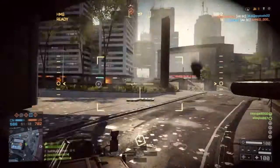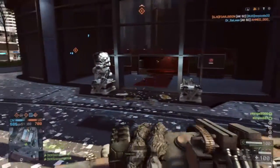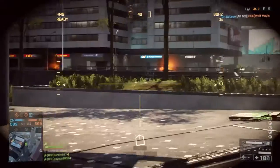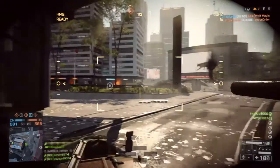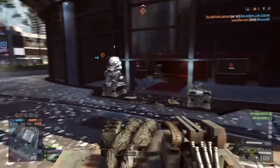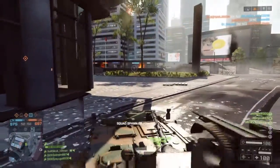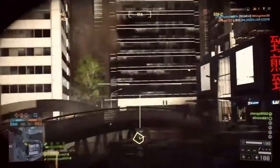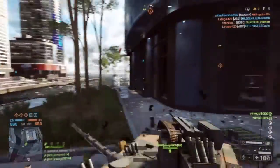If you're hiding behind a concrete slab and it's all you've got for cover, there's nowhere else to go, and it gets blown away — you're forced to just stand there and shoot at the enemy, and they're probably going to end up shooting you. So you really have to consider your cover choices, whether they can or can't be blown away.